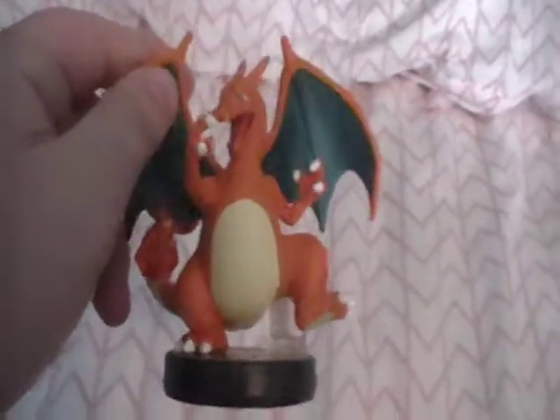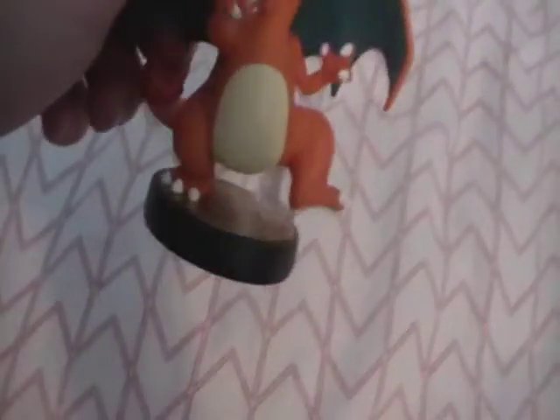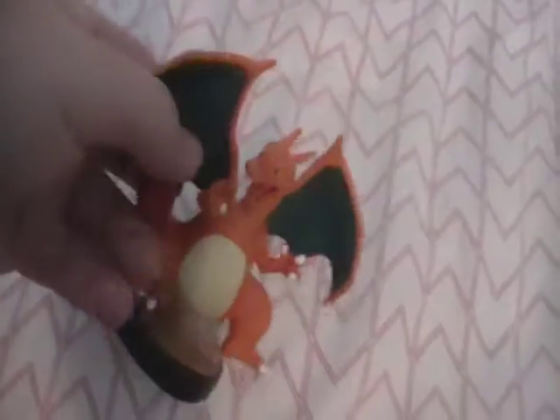And one of Garrett's favorite Smash characters — Charizard! He's got some pointy wings. You're able to hold him by putting your finger under the wing. And he's got his claws.